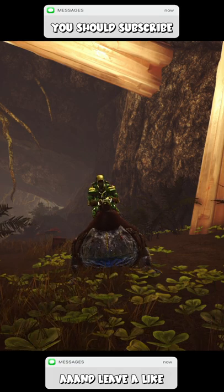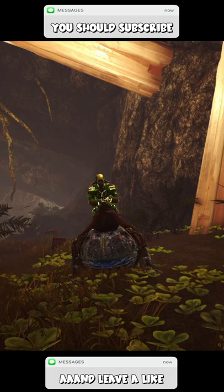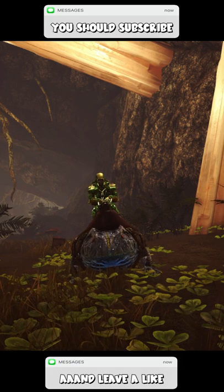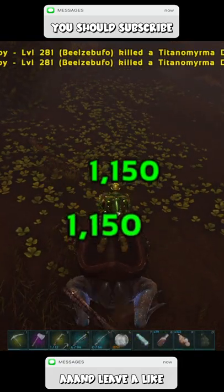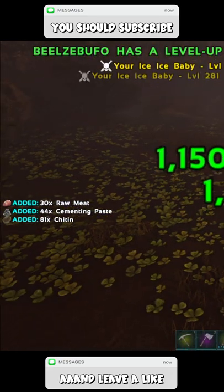Did you know that you can farm cementing paste by using a BLZ Bufo in Ark Survival Evolved? All you gotta do is eat some bugs. And there you go, you got yourself some cementing paste.